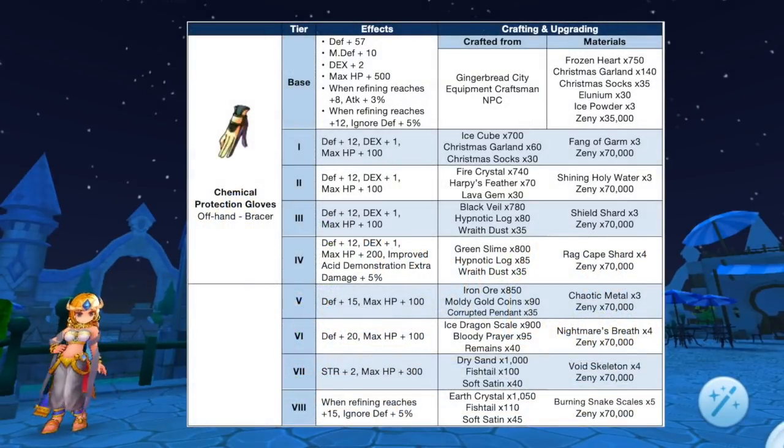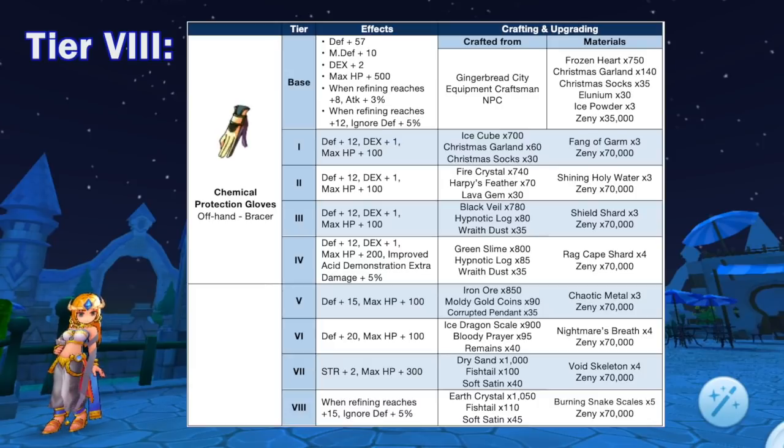Up next we have additional tiers for Chemical Protection Gloves, which can be crafted in Gingerbread City. It can now be upgraded from tier 5 to tier 8 using the following materials. Notably it will grant plus 2 strength at tier 7 and 5% ignore death for refining ratios plus 15 at tier 8. A tier 8 Chemical Protection Gloves will be used as main equipment for the synthesis of Fangtooth Gauntlets.